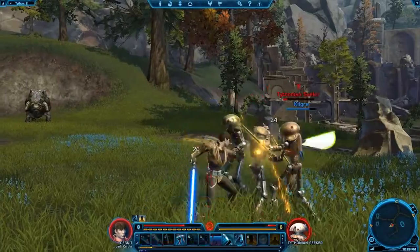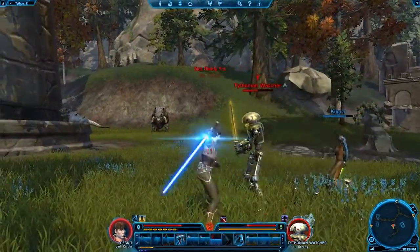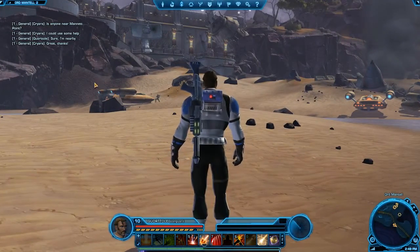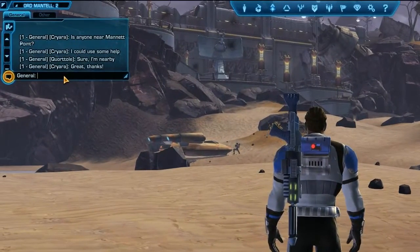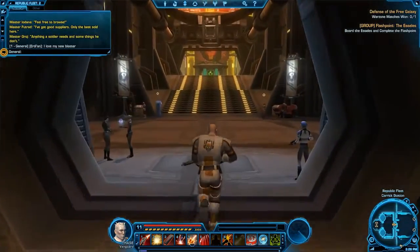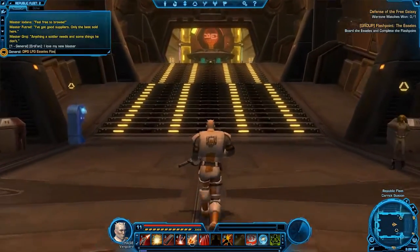Whether it's with real-world friends or people you've met in the game, socializing is a key part of the Old Republic experience. The simplest way of interacting with other players is through the chat window. You can join the conversation by pressing Enter or clicking in the bottom of the window. Type your message and hit Enter to send it. You'll find this is a great way to ask for advice when you're stuck, to ask for help in facing a powerful enemy, or to look for a group to play through a flashpoint.